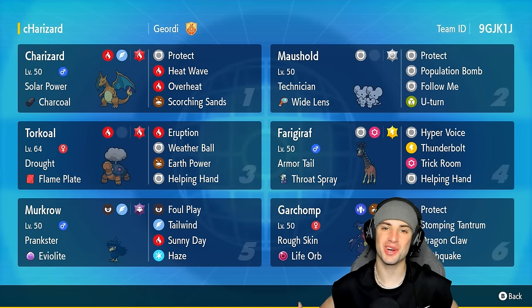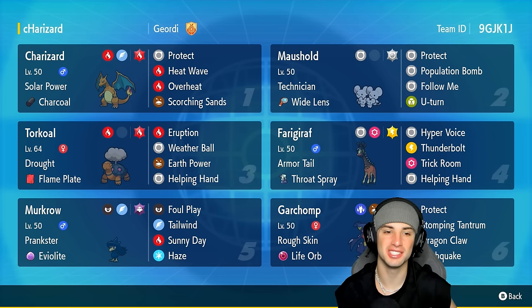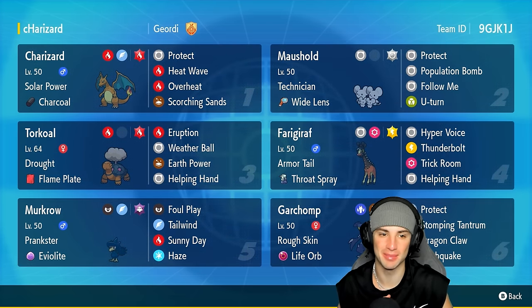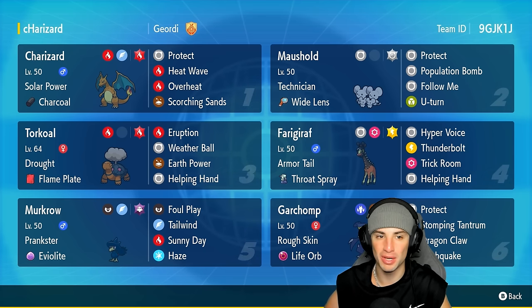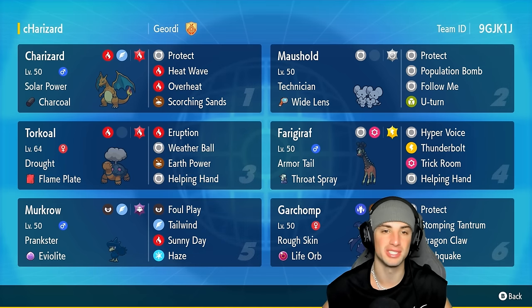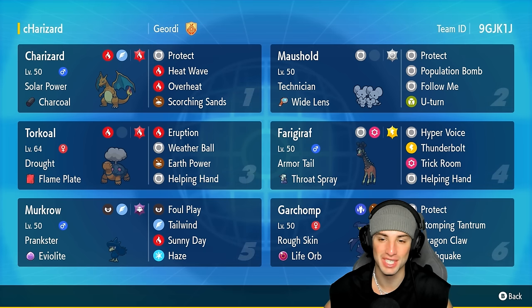What's going on YouTube, Jeans here, welcome back to the channel. In today's video we're continuing showcasing Regulation H teams, and today we have the poster child of Pokemon — Charizard. This Pokemon has been okay in Scarlet and Violet, and in Regulation H this will be the best we see Charizard in this game. It's a Fire and Flying type on the special attacking side, with Fire Tera to boost damage, Solar Power, charcoal, and the moveset: Protect, Heat Wave, Overheat, and Scorching Sands.